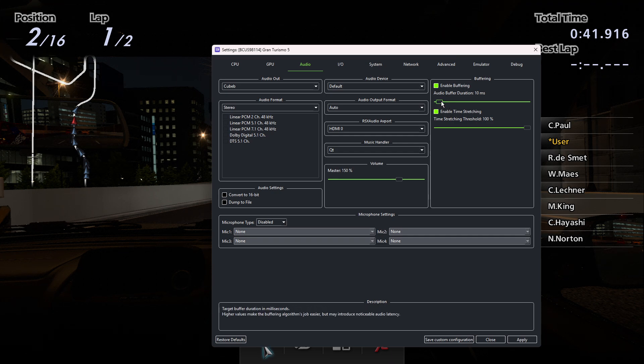The default setting for buffering duration is 100 milliseconds. I found that on my system I don't get a huge difference, and you can go up to 250 milliseconds. That would be an audio delay of a quarter of a second, which is pretty noticeable. The default is 100 milliseconds — that's a tenth of a second. Not too noticeable in a simulation racing game like Gran Turismo 5. But I actually don't notice a big in-game difference even with 10 milliseconds.